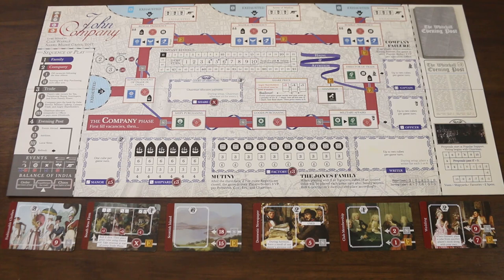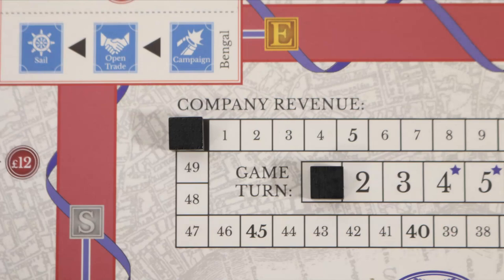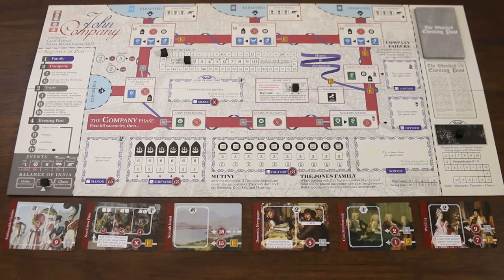Continuing setup, let's place some status marker cubes. We'll place one in the four space on the share price track, one on the one space of the game turn track, one on the zero space of the revenue track, one on the center space of the balance of India track on equilibrium, and finally we'll place one in the picture of Parliament in the bottom right-hand corner. This will be used to determine the outcome of votes.